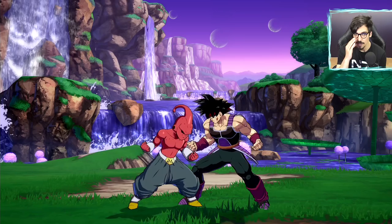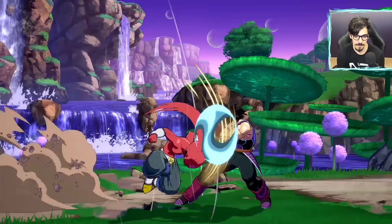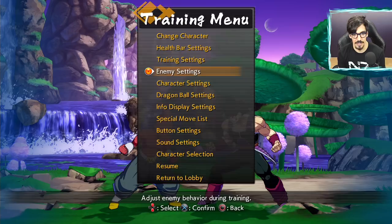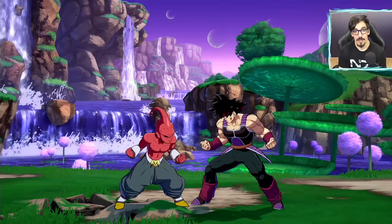The block string I'm talking about is this one. There is absolutely no gap in there. If I go to enemy settings, you can see it's set to guard the first only, which means if there was a gap, if you were able to reflect or do anything at all, Bardock over here would start getting hit in the face. If I do it without the assist, there's a big gap and this would happen. But with a beam assist, or any assist that lasts as long as a beam, this is a true block string. You cannot get out of it anywhere.